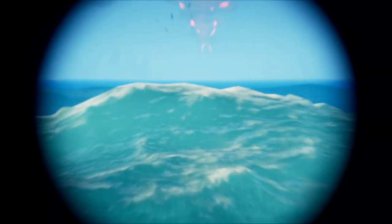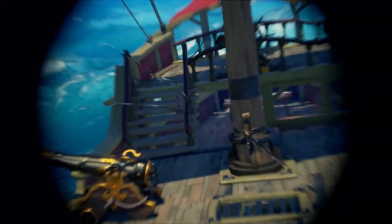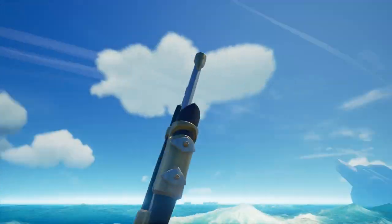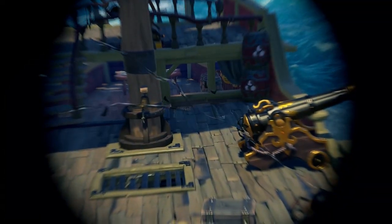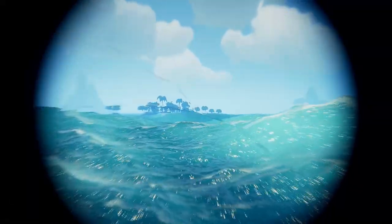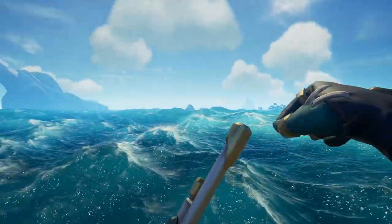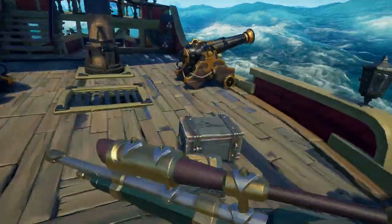You should definitely be using the Eye of Reach when you're sailing, because you can use it as a replacement for the spyglass. If you spot an enemy on their ship and think you can hit them, you're ready to take a shot instantly. Even if you're just checking their ship and spot a gunpowder barrel in the crow's nest, you're ready to take that shot. If you're not a fan of the Eye of Reach, you can swap it out when you approach an island — it's more useful while sailing.